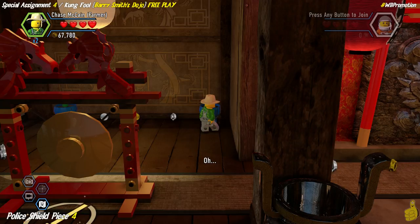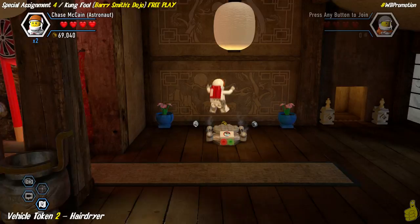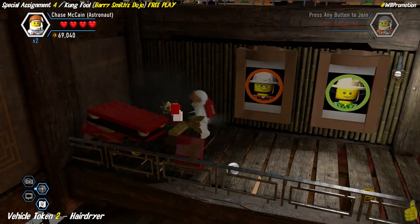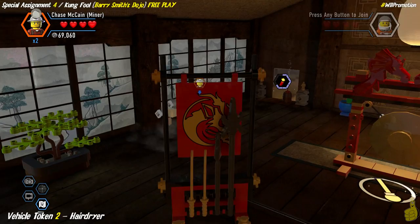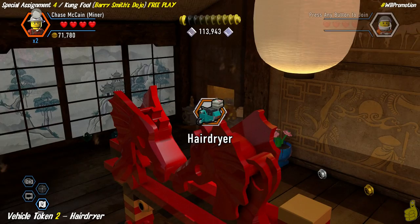We have one more item of interest - I should have already taken care of it. It's upstairs, so we ride the teleporter one more time and drop down to that middle level. On the far left side there is a box that needs rearranging - give it the old kachow and pick up the dynamite. We have the unlimited dynamite red brick but it turns out that's only useful in free roam, not free play. We go ahead and grab the dynamite, blow up the spot in the back left corner, and grab the hairdryer - a weird-looking moped vehicle token.